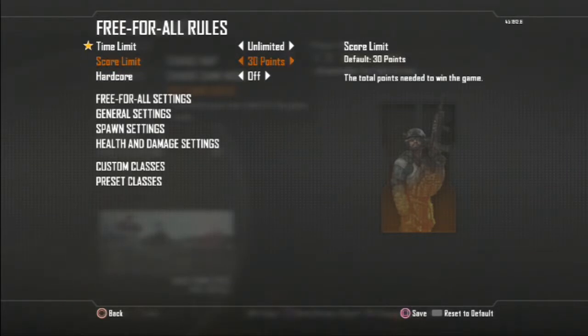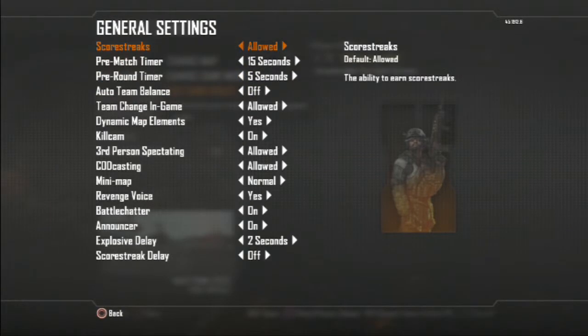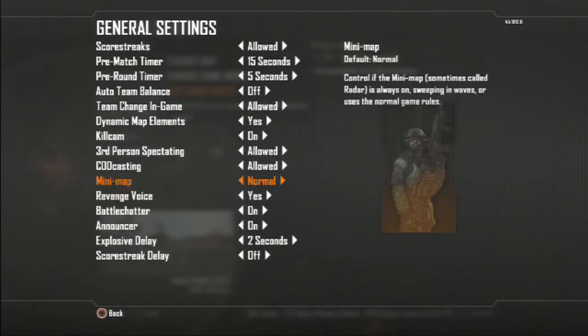I'll go 30 since I'm demonstrating. Turn Hardcore off. For Free for All settings, keep everything normal. For general settings, keep everything normal except for the minimap — put it on Constant.